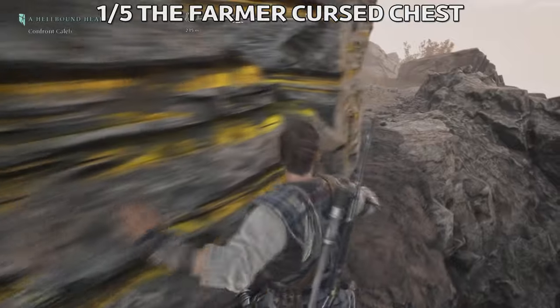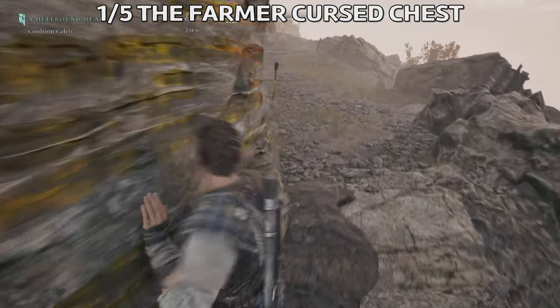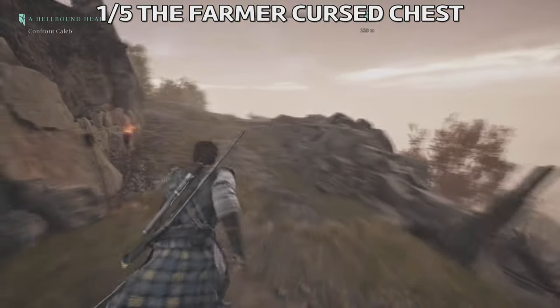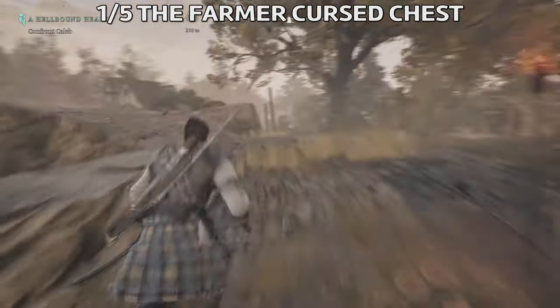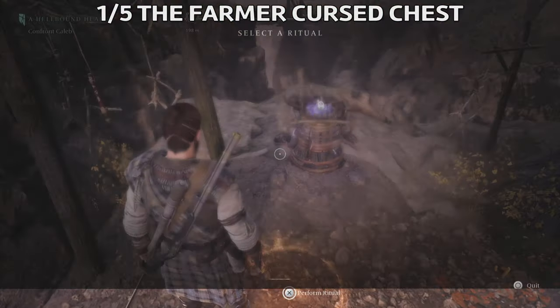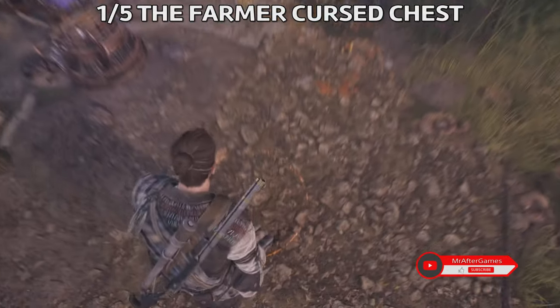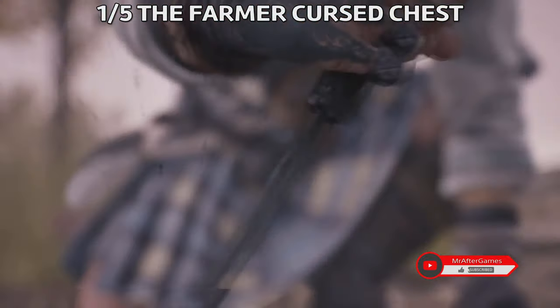Now we're going to head to the cursed chest. Follow this road here, then climb to the left — the second left. And then you're going to find the cursed chest up here. Use the unbounding spell and hopefully you'll get this done and get the reward inside the chest.